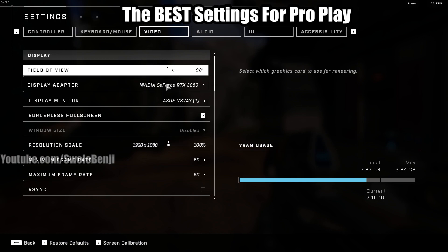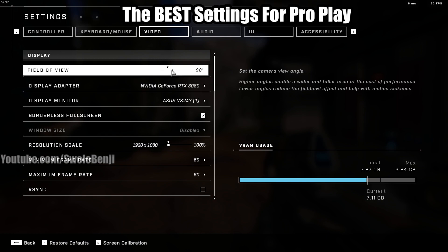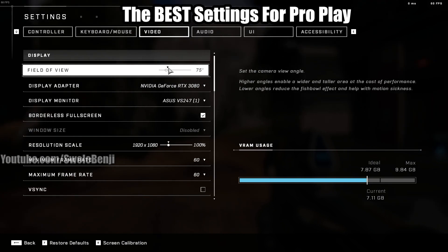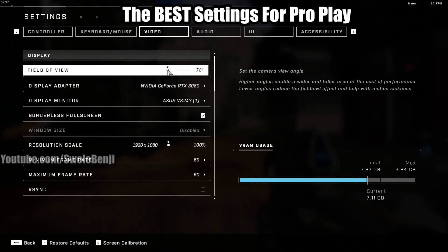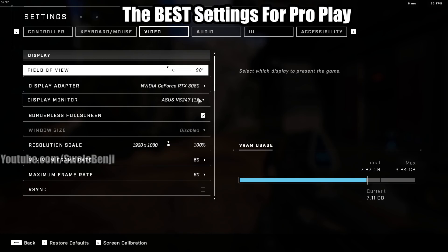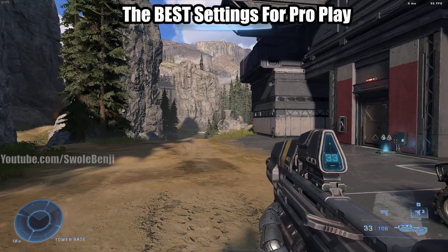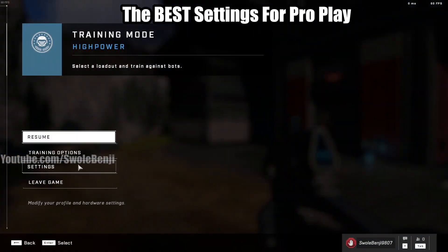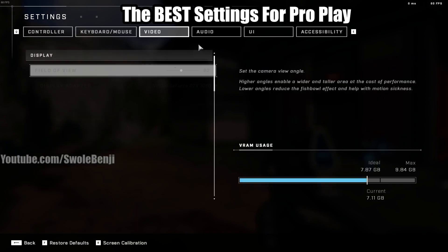This is for PC players. For console it's a little bit different — you want to keep it at the default of 75. Console players: 75, PC players: 90 degrees. That will give you the best balance of awareness around you without keeping things extremely zoomed out.